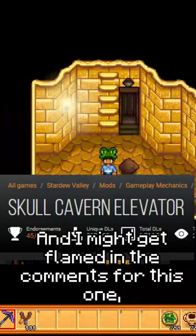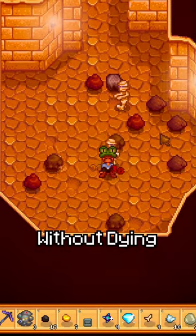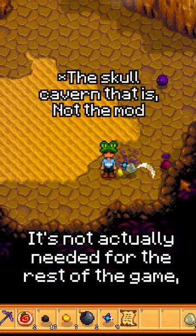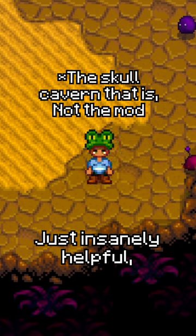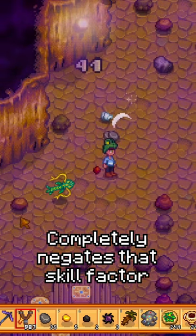Number 3 is the Skull Cavern Elevator mod, and I might get flamed in the comments for this one, but the whole point of the Skull Caverns is to see how far you can get without dying or passing out. It's not actually needed for the rest of the game, just insanely helpful. It's a challenge of skill, and adding the elevator completely negates that skill factor in my opinion.